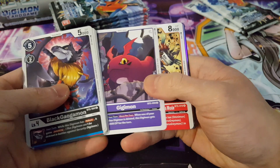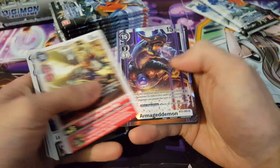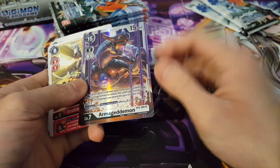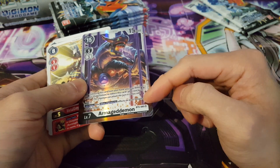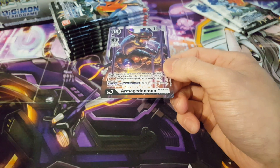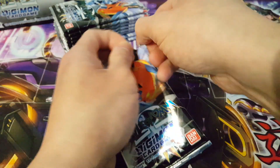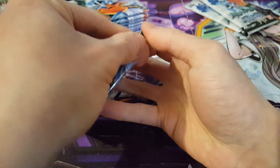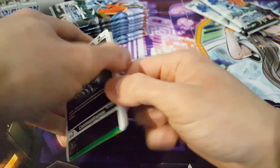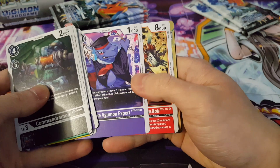Moving to the second half of the box, I can see some shininess — we have MetalGreymon Alterous Mode and Armageddonmon. I was actually talking about Armageddonmon at the beginning of the video, and there we go — our fourth copy of the regular version. I do have the gold border copy but just one of it, so I'm definitely very pleased about this pull. Hopefully I don't pull another copy since I now have four — there's no need for any more than that.